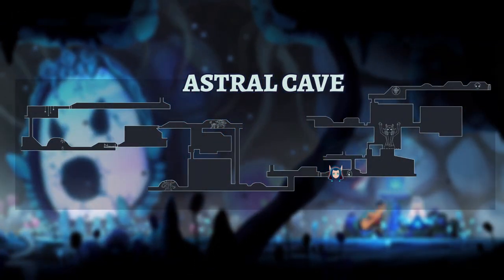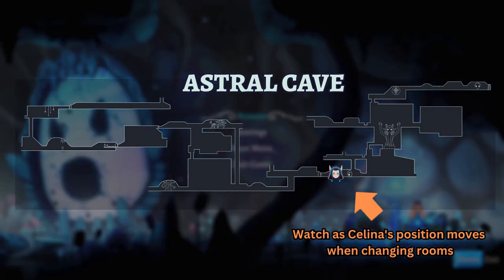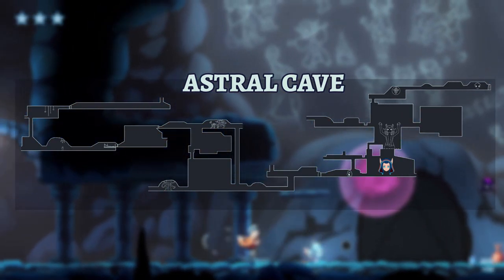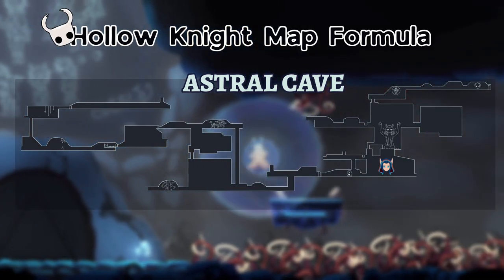Hello guys, my name is Kilo and today I will explain the procedure I follow in creating the maps in our metroidvania game Astra Fading Stars. For this system we are going to use a very familiar formula to most of you, which is the map formula of Hollow Knight.